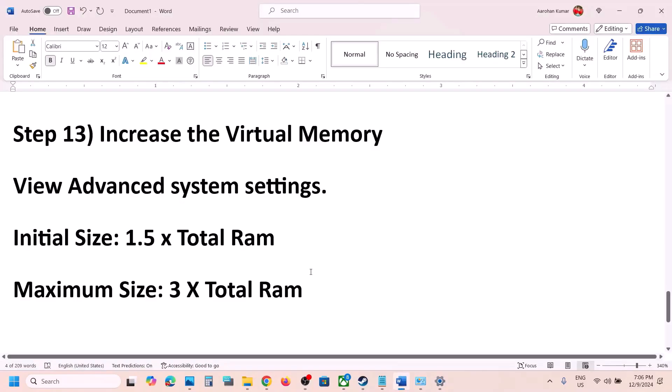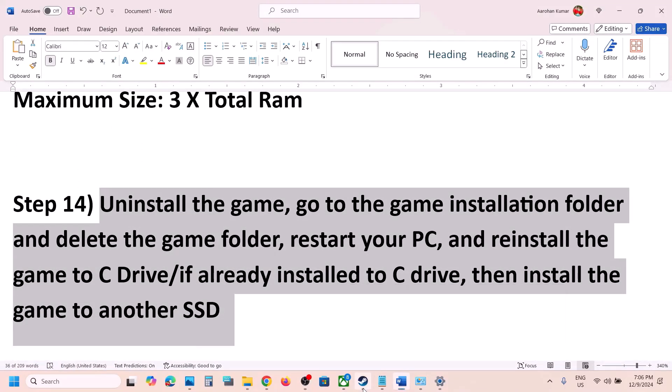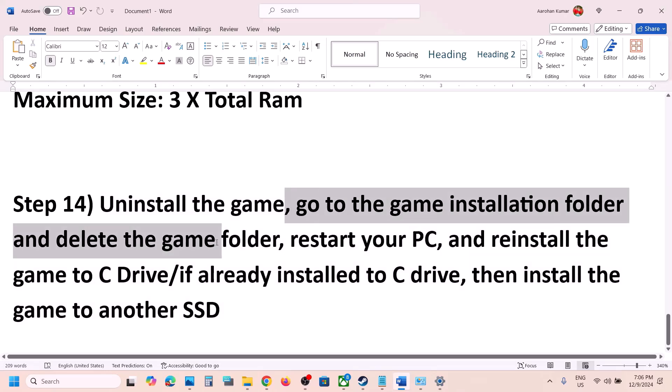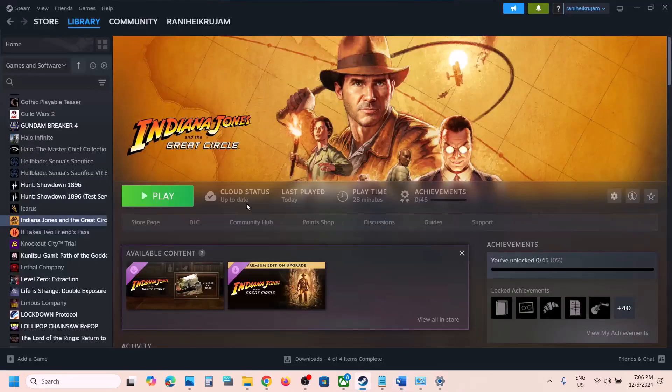The next step is to uninstall and reinstall the game to a different SSD. Right-click the game, select Manage, click Uninstall. After uninstalling, go to the game installation folder and delete the game folder. Restart your computer, then install the game to the C drive if it was previously on a D drive or external drive. If it was already on C drive, try installing it to another SSD and check.